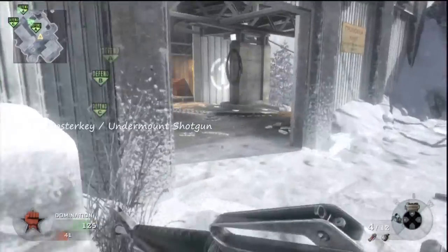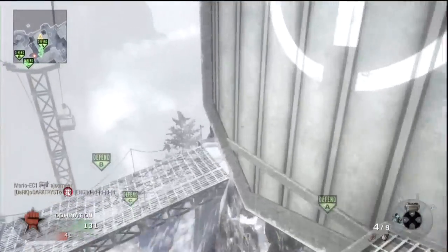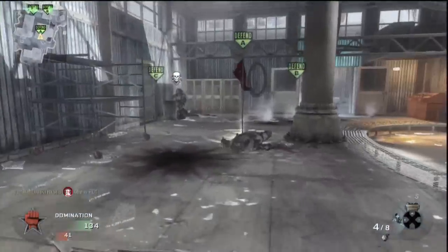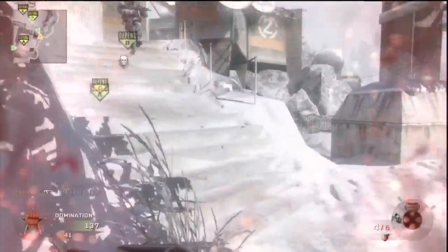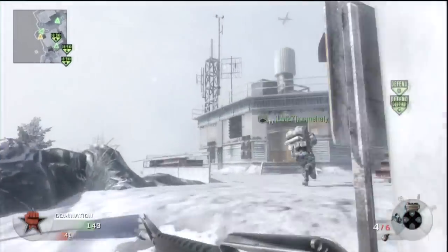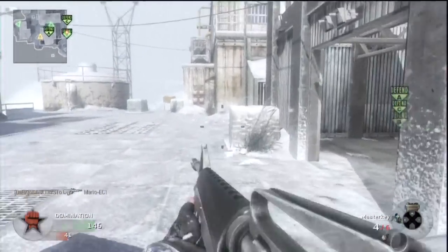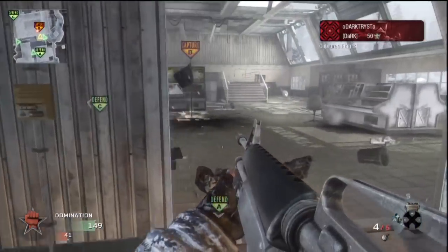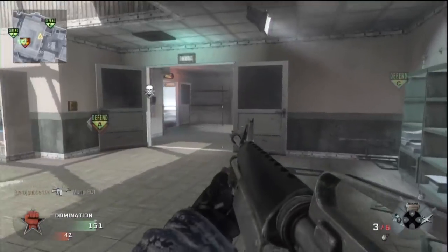Next we have the Master Key, and I also go on a terror with this thing — I get like 90 kills with this thing, it's just biblical. The Master Key is only available in 4 Call of Duties: MW2, Black Ops, MW3, and Call of Duty Ghosts. It's a shotgun you can equip under the barrel of your weapon, and it's definitely great for weapons like the M16 — a three-round burst or single shot. It's great for those weapons because when you go into buildings you can just put that thing on and go Terminator mode.